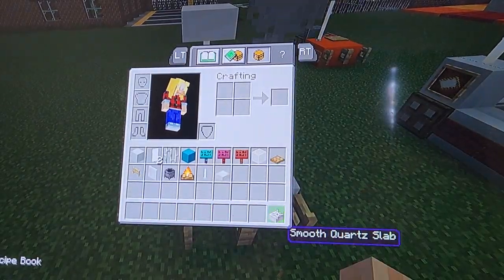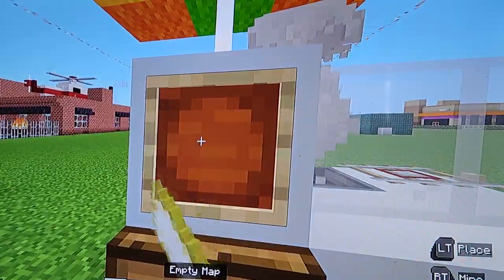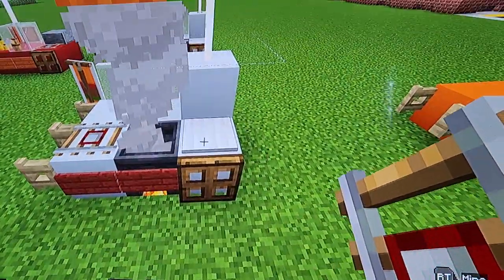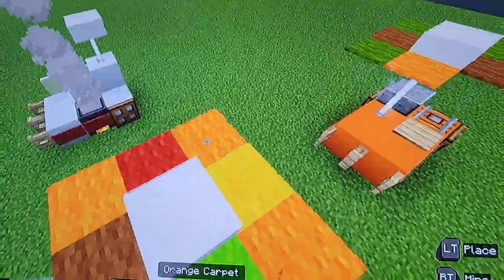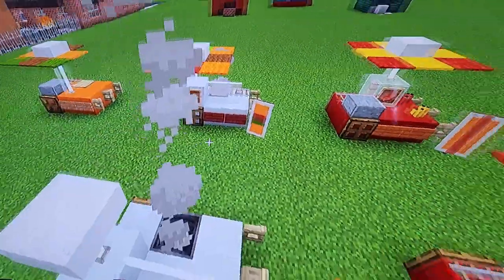We're going to need an empty map, an item frame, a detector rail, an iron pressure plate, string, and then lime, red, yellow, orange, and brown carpets — though we don't have enough room for brown just yet, so we'll wait on that.